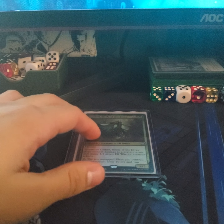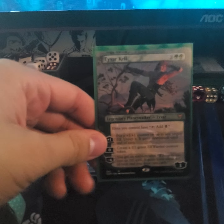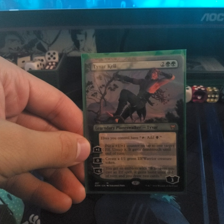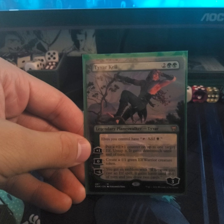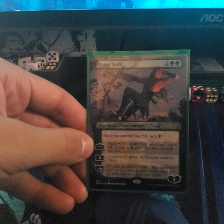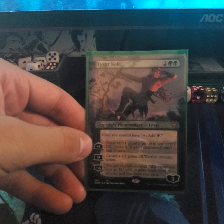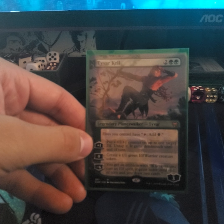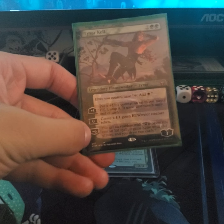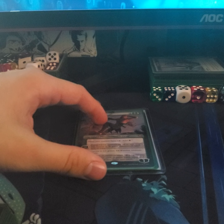I added two planeswalkers to the deck. The first planeswalker generates black mana. If you plus one, it puts a +1/+1 counter on a target elf and you gain life to end a turn, which is good. The zero ability creates one green Elf Warrior creature token, and the minus six gives you an emblem where whenever you cast an elf spell you gain haste and draw two cards. He's a big threat once he's on the field.